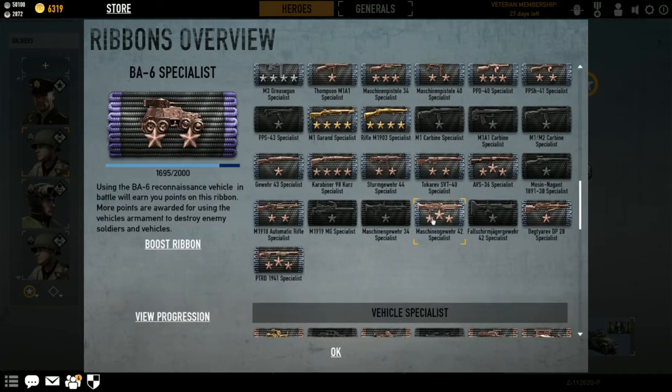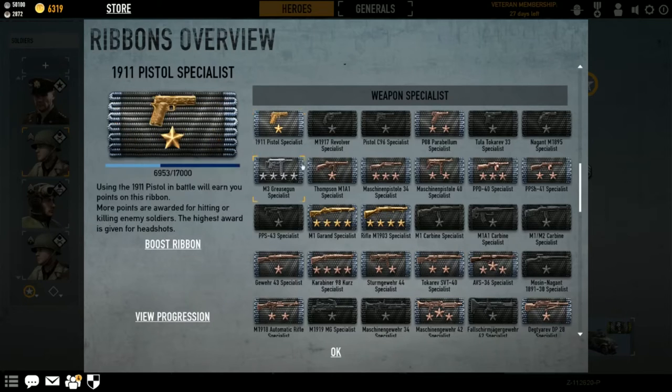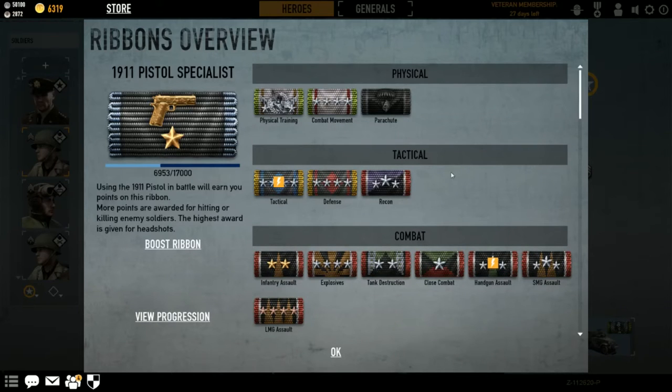Basically, anything you use you will get EXP for. I'm four star gold in the M1903 and four star gold in the M1 Garand — they're my favorite weapons. The ribbons are categorized simply: Physical covers everything you do physically — running, jogging, crouching, crawling. If it is physical you will get EXP for it. Whether you're sprinting or not, you'll still get physical training EXP. If you're crouched while taking fire and trying to run away, you get combat movement EXP.